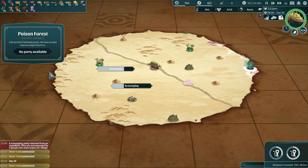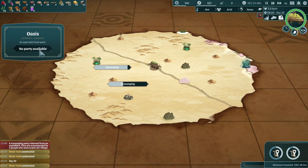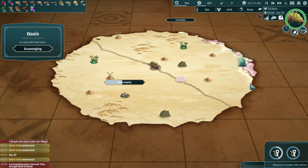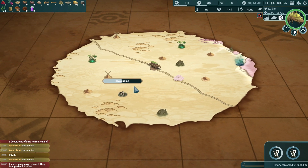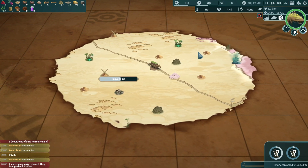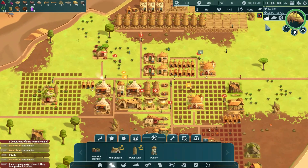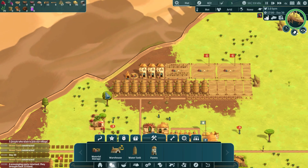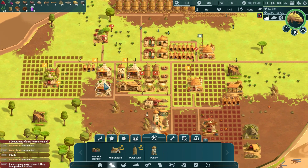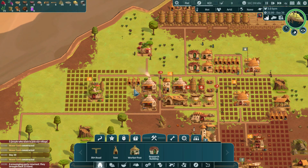We can send people to a poison forest — curious what we get from that. Let's try to grab this oasis before it gets off the map — we caught it just in time. Once these guys come back we'll grab more water, and if no more comes available we'll grab all the sand. We massively had to expand our water collection and we're not even making water right now — this could be an issue. Also adding more tents for homeless people.